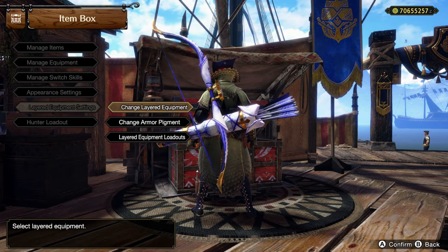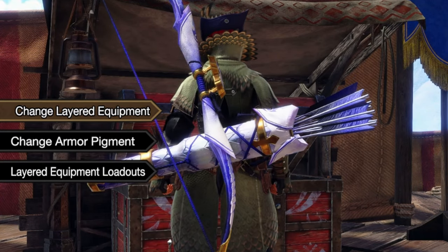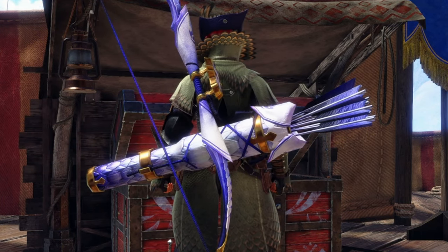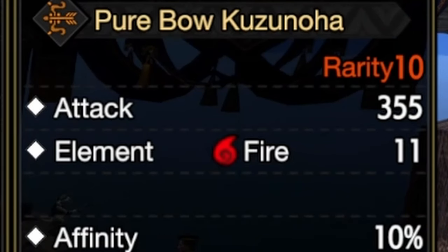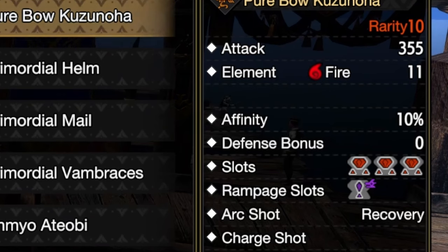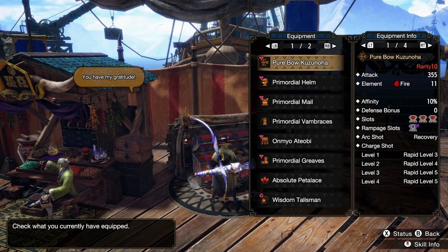Now you're saying to yourself, I know what that bow is. Isn't that a Mizu bow? Yeah, it kind of is. Isn't that an elemental bow? Well yeah, kind of. But let's look at the stats — 11 fire. It's technically elemental but not designed for element; that's just a token amount. The attack however is pretty nice. We're not using ellenbane on this build. And it's a rapid level five bow.